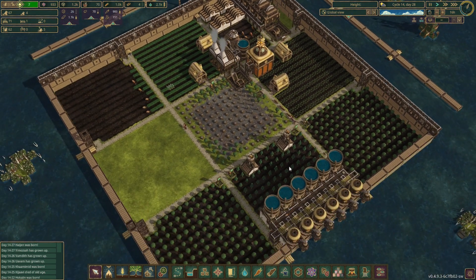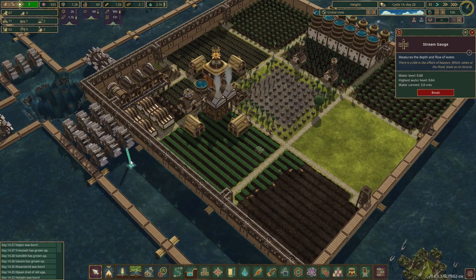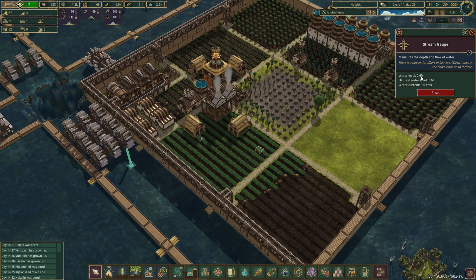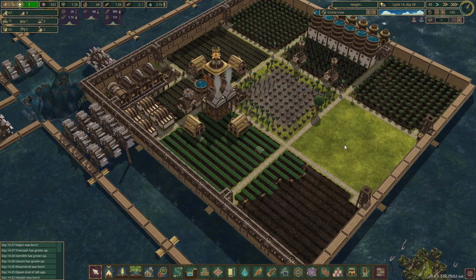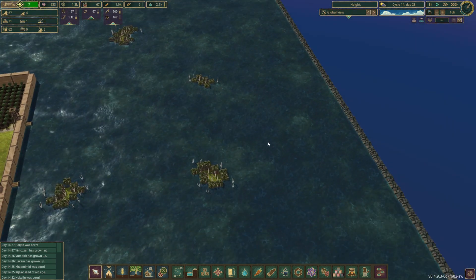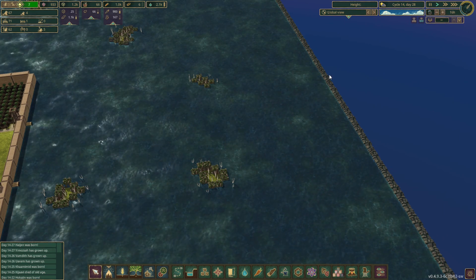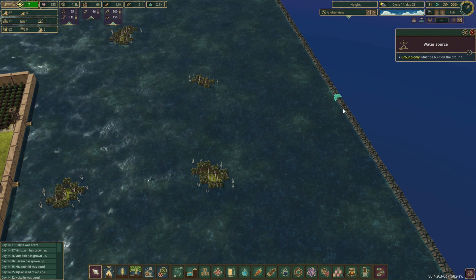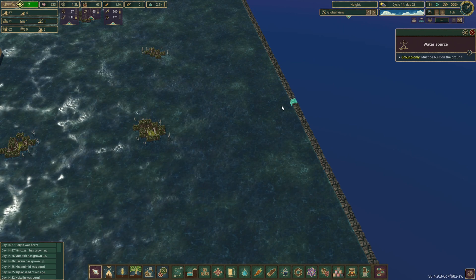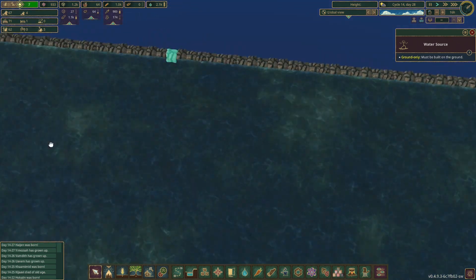So we'll let the trees continue to grow. The water's actually gone down, which is interesting. I do believe - though I'm not entirely sure - that every drought, when you come out of it and go to the next one, the water level and water sources have some variance in them. I'm not sure on that - I haven't used the dedicated tools to actually look at this. But some of these water sources are definitely stronger than every other one - there's one here that's stronger than the others. Every now and then as you go along you'll find one that's stronger than the rest.